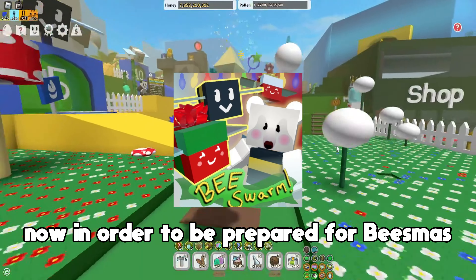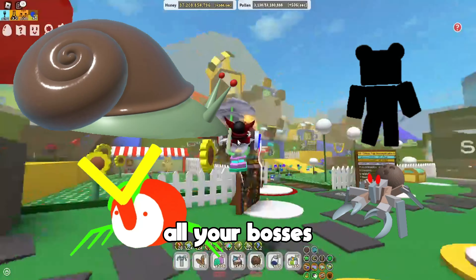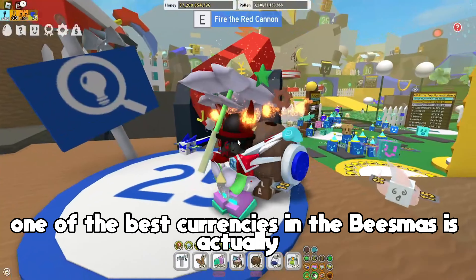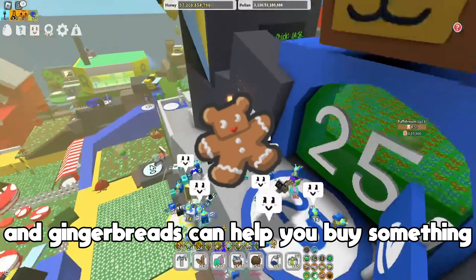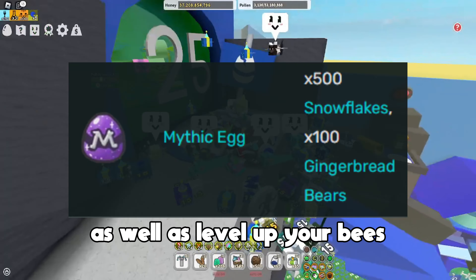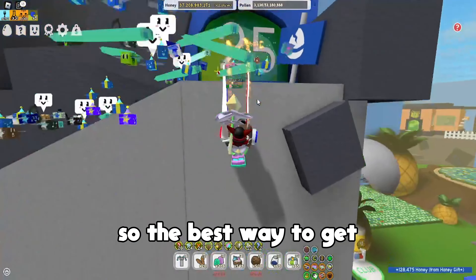Do these things now in order to be prepared for Beesmas. The first thing you have to be prepared for is all your bosses. One of the best currencies in Beesmas is the gingerbread bears — gingerbreads can help you buy stuff in the catalog as well as level up your beast, and they are a 1 in 100 drop chance, which is really really good.